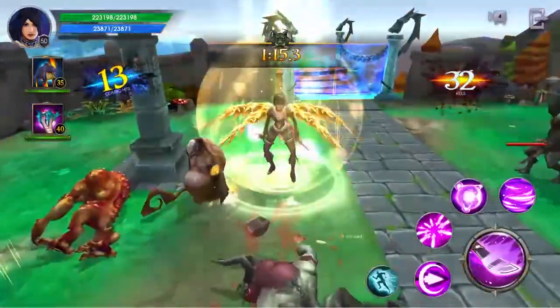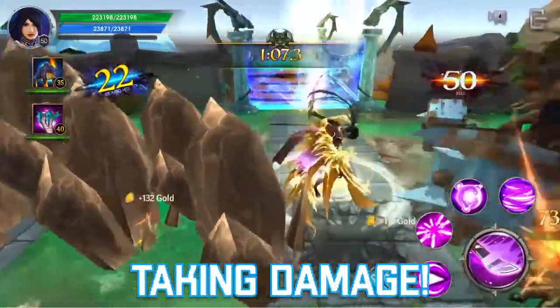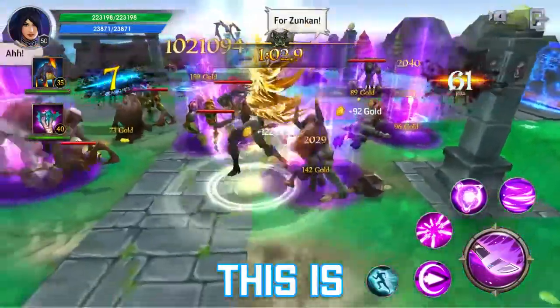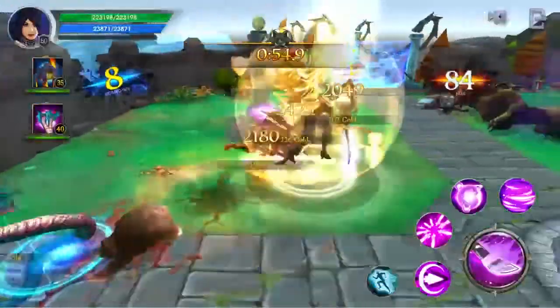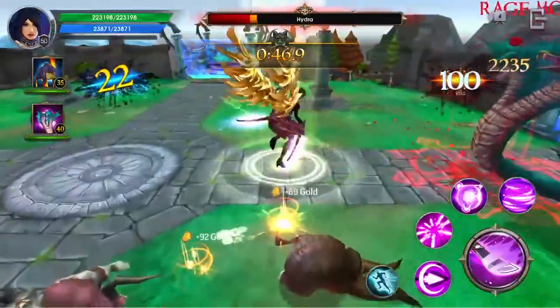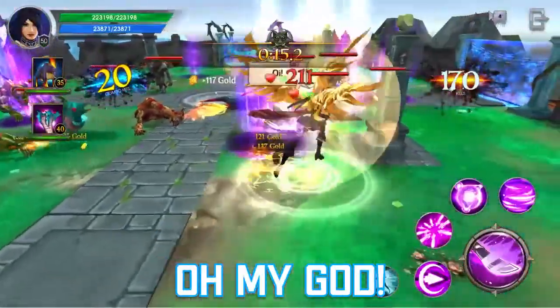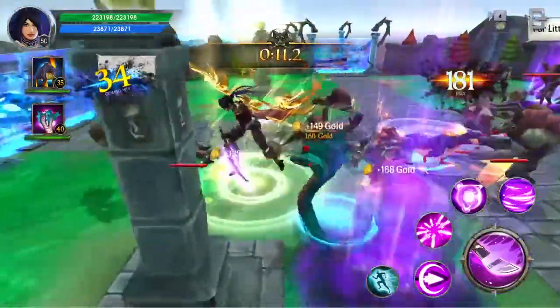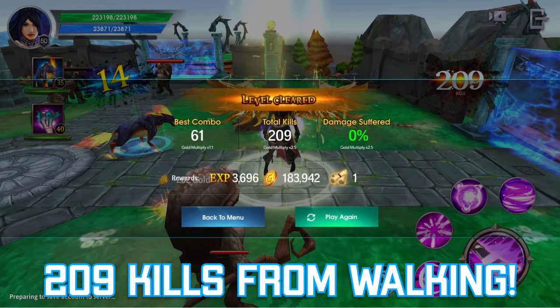I'm running at enemies and they're dying — I'm not attacking at all, just going towards them and they are literally taking damage. This is broken! I've got 209 kills just from walking. The presence of this character in this armor is absolutely destroying the monsters. I think I need to double-check with the devs to see if this is meant to happen or if it's a bug.